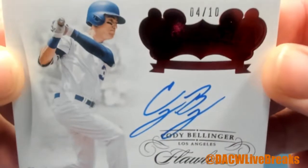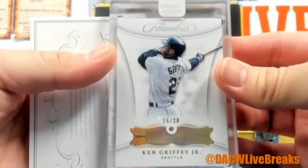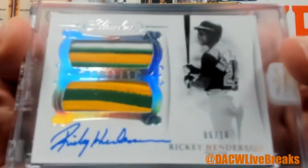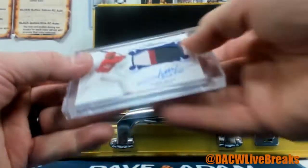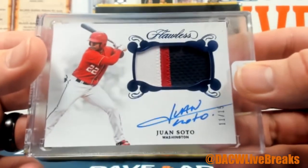Last card this way — Cody Bellinger, 4 of 10. The 4 is heating up. Last 3 cards: Ken Griffey Jr., 15 of 20 diamond card, going to the 5 spot. Ricky Henderson, 6 of 10 — awesome, 2 and 3-color patches right there. And last one is Juan Soto, 11 of 15 — 3-color patch with the auto. There we go.